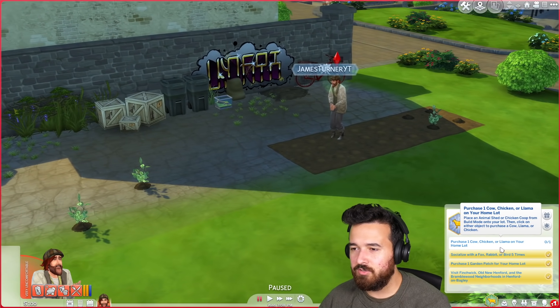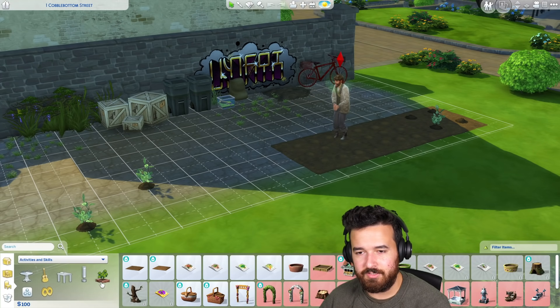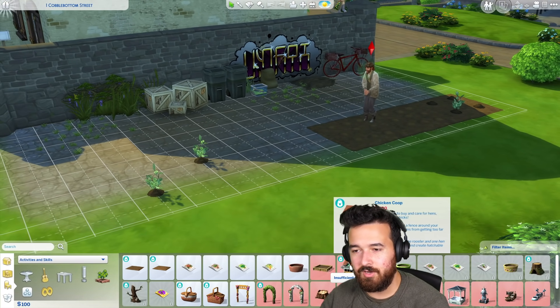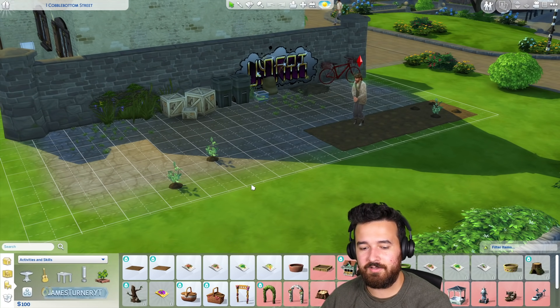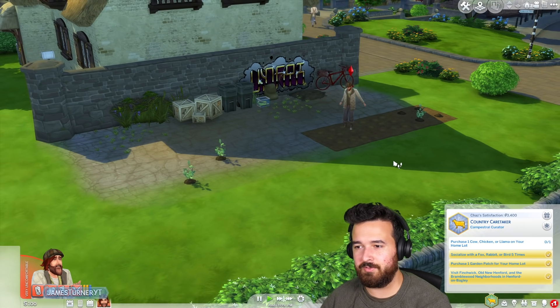The other thing I have to do is purchase one cow, chicken or llama. How much is a coop? $400 — actually not bad. $500 for the animal shed, also not bad. I don't know if we should have a coop in an alleyway, but we might have to — I think we probably will end up doing that.